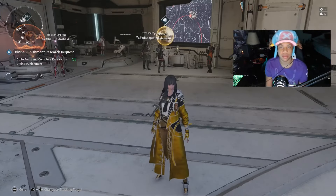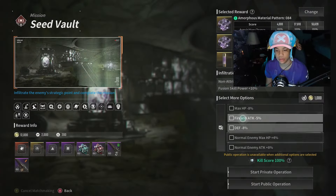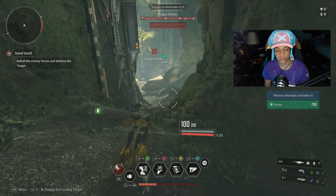We're going to come to the same place, go down to Seed Vault, and we're going to do it on hard mode this time since I have hard mode on. Once you get to this location, you're going to take out the enemies.